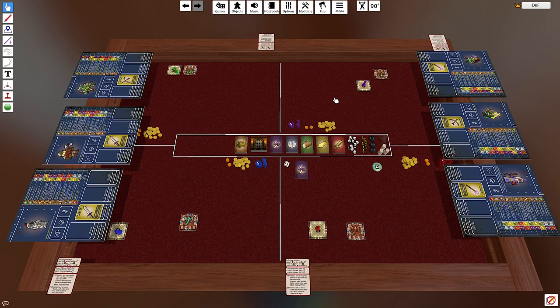Hi there and welcome to this tutorial video for Dungeons and Feelings, the hybrid social strategy board game hopefully to be manufactured later this year. This video will be covering the tabletop simulator version of the game. The purpose of this video is to give you a high-level overview so you can see how the game is played. For specific rules, I suggest you consult the PDF instruction manual, which I will include a link to in the description below this video.